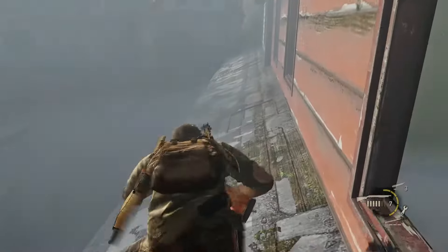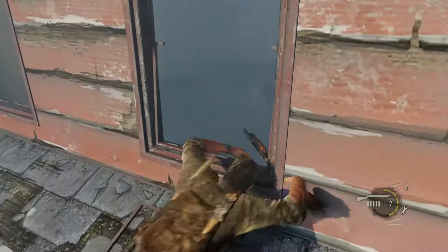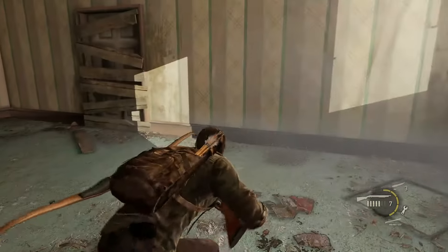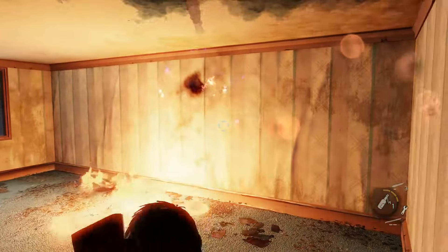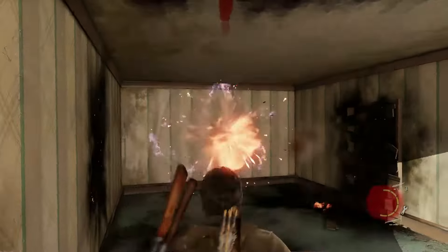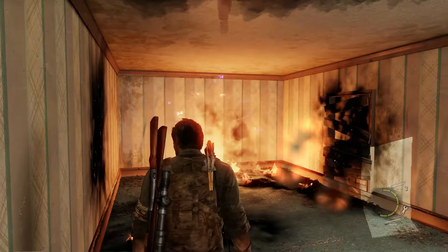The sniper can't see you — notice that as long as the smoke is there, he can't see you and can't shoot you. We found the secret room; now begins the Easter egg hunt.